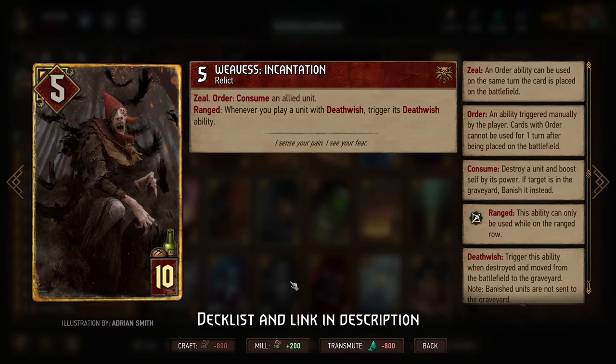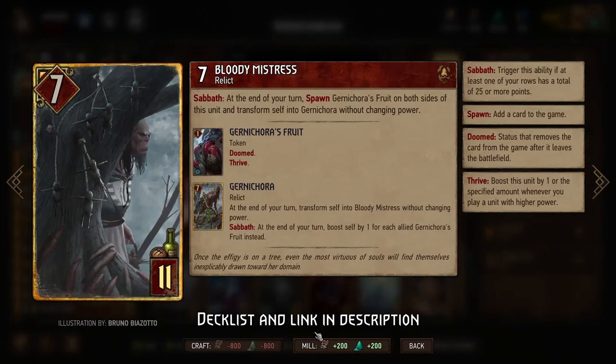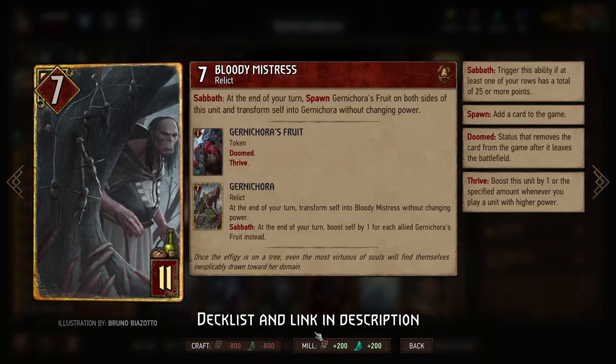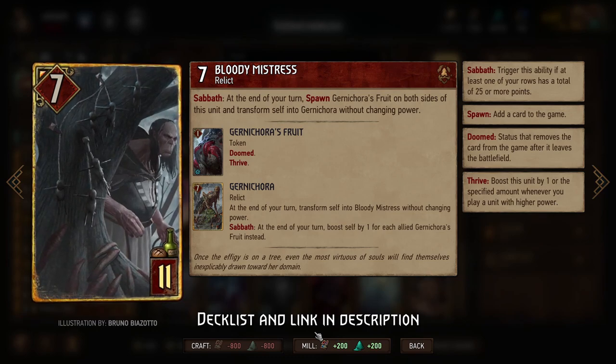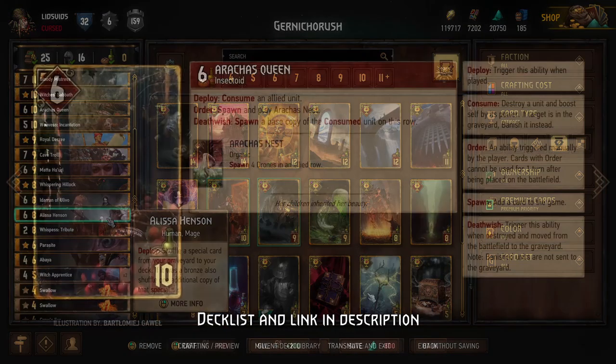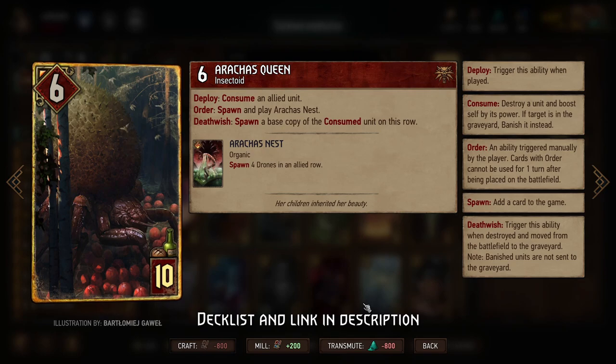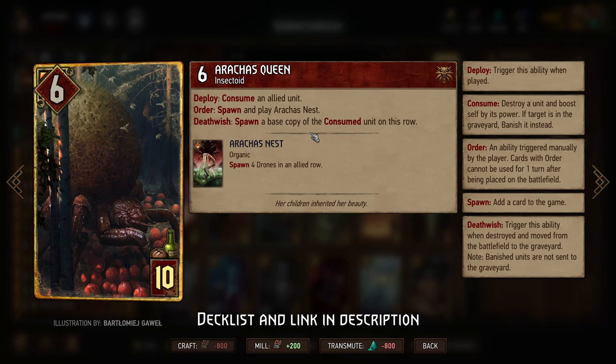You don't strictly need the Cave Troll, but most of the time your opponent sees Weavis and they're going to try to answer. Then you play the Bloody Mistress — playing her in the melee row where you have more room is nice, but to keep her safe sometimes you might need to use the Range Row. Then use the Arrakis Queen to consume Gurna Korra, creating an extra copy when the Arrakis Queen gets destroyed. Because you already have Weavis Incantation on the board, she'll proc that Death Wish immediately, and if you consume Arrakis Queen, you can get an extra copy of Gurna Korra as well — two copies on the board and one extra in your Graveyard.